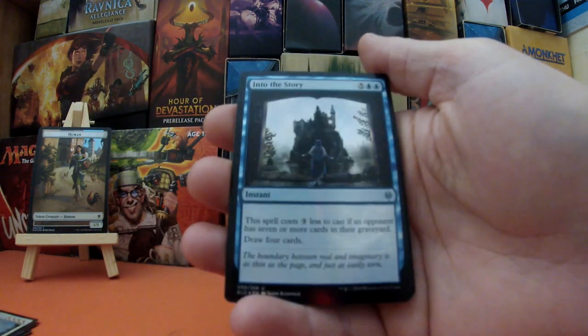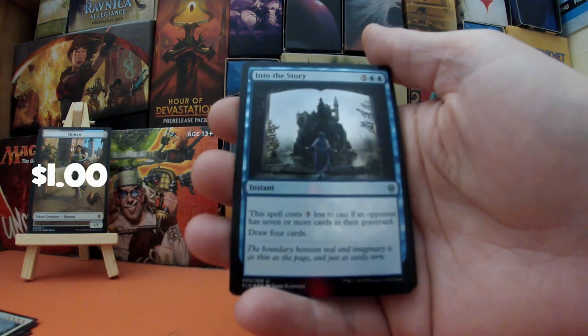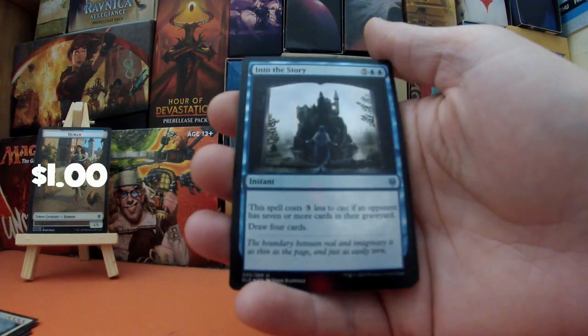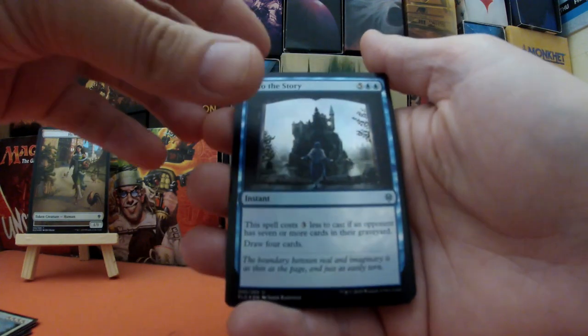Next, a beautiful looking foil: Into the Story — five blue blue, it's an instant. This spell costs three less to cast if an opponent has seven or more cards in their graveyard, and you draw four cards. That's crazy.